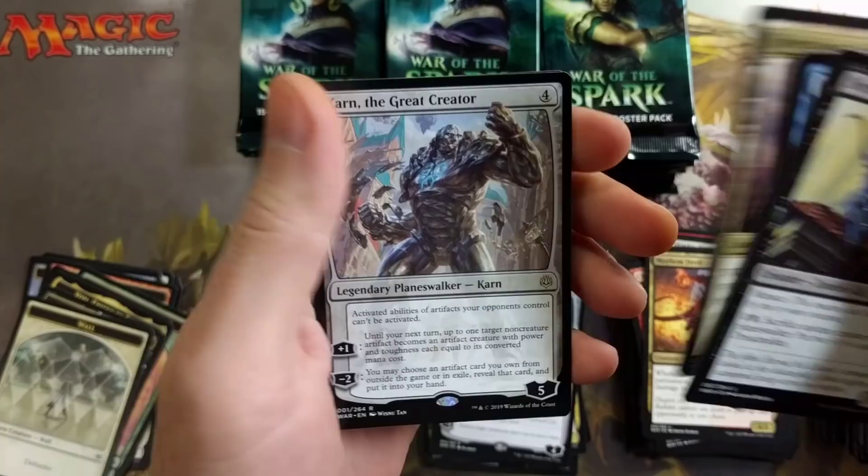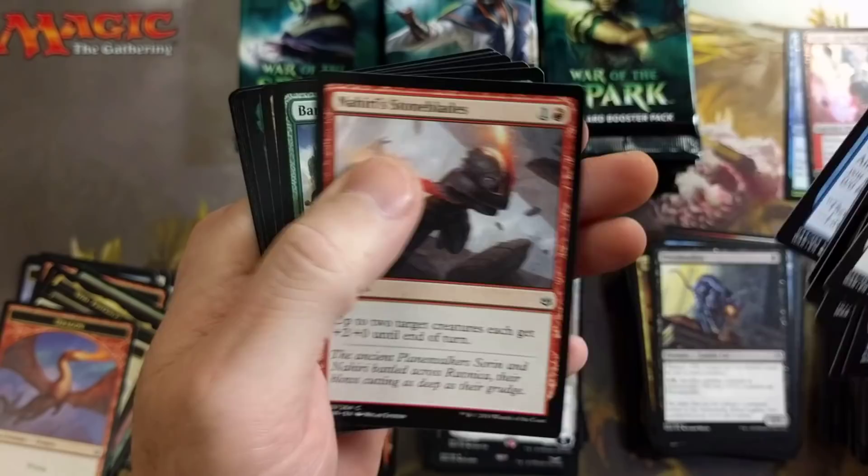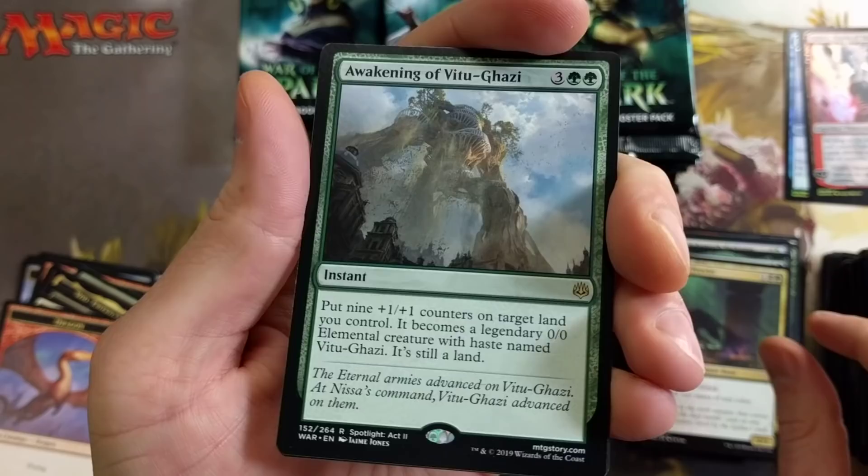These two boxes — today's and yesterday's — came from the same case. Karn the Great Creator! That's another good pull. Back to back you get the Ugin and then you get the Karn — that's just phenomenal right there. We're pulling some heat out of this. We got Leyline Prowler, Mowu, Kiora, and Awakening of Vitu-Ghazi.